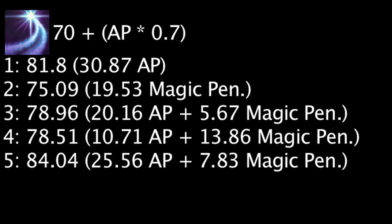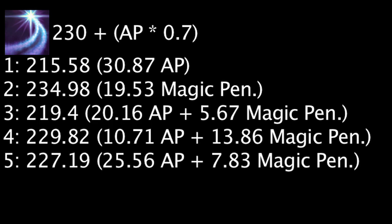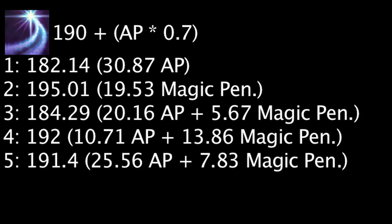The rune page of full magic penetration will cause Diana to do the least damage at low levels. However, at level 5, the ability's base magic damage will be equal to 230. At level 5, the full magic penetration rune page will now cause Diana's Crescent Strike to deal the most damage, while the full ability power rune page will now cause Diana to deal the least damage.